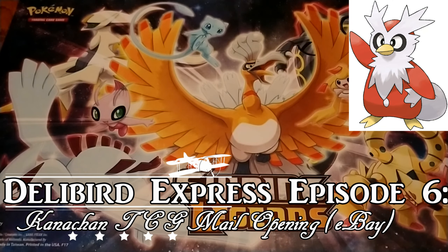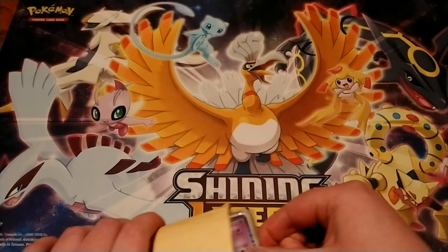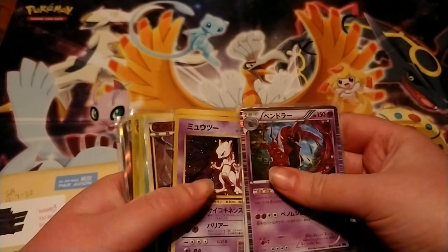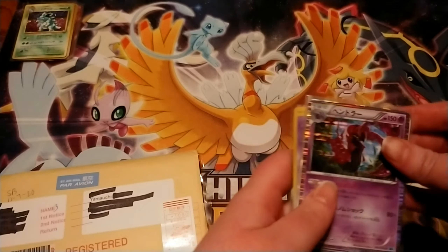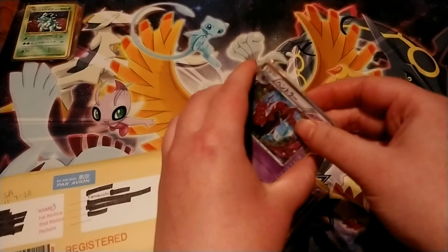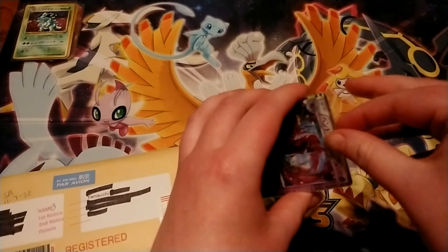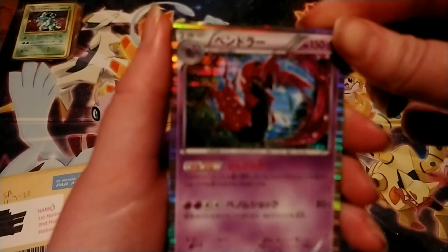We're back and we're doing another mail episode. I forgot the Delibird, but that's okay. I know you guys have said you'd like some shorter videos, so we're just going to get straight into this and I'll explain the giveaway when I get back. I'm going to open up four of these and then leave the remaining four for Brandon. This was in the lot where I got Brandon's Christmas present — a Venusaur and a Nidoking — but we also got some Black and White cards.